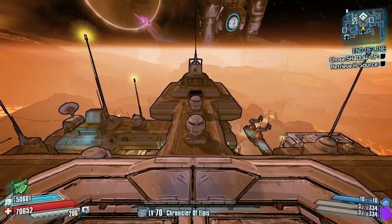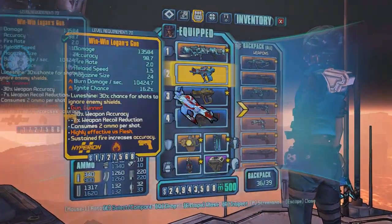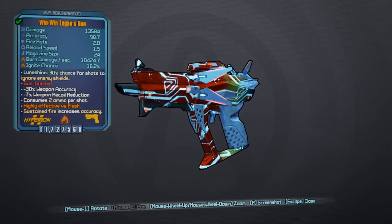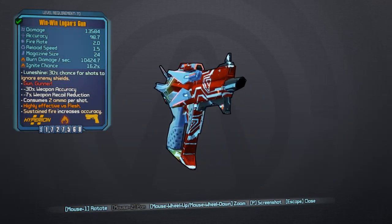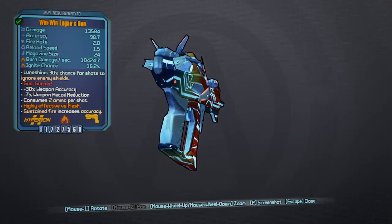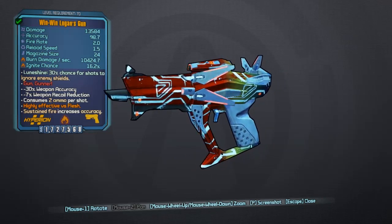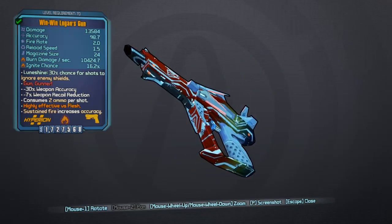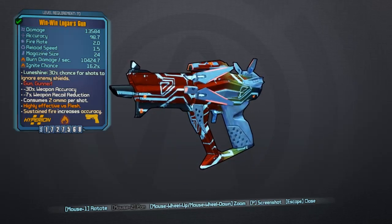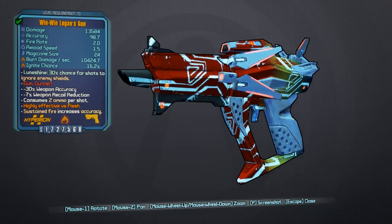Let's get a little overview of this pistol and go through its stats. The Logan's Gun is a Legendary Hyperion Incendiary Pistol, always comes in the fire prefix. It's obtained randomly from any loot source but has an increased chance to drop from the grinder. It's also a returner from Borderlands 2, in which Wilhelm dropped it in the map End of the Line. The red text says 'Gun Gunner', and it always comes in incendiary.